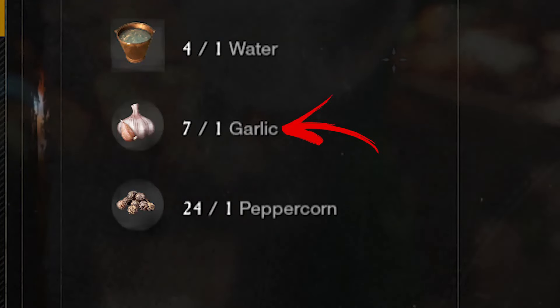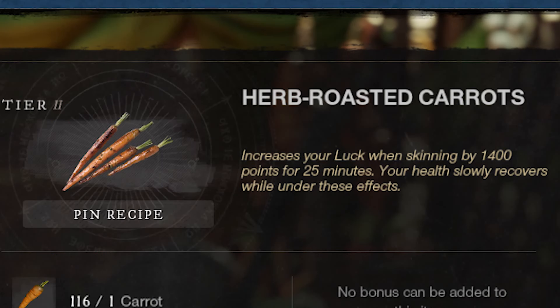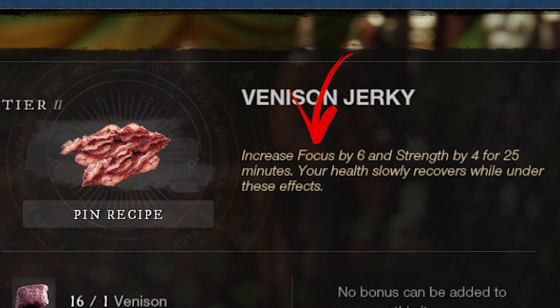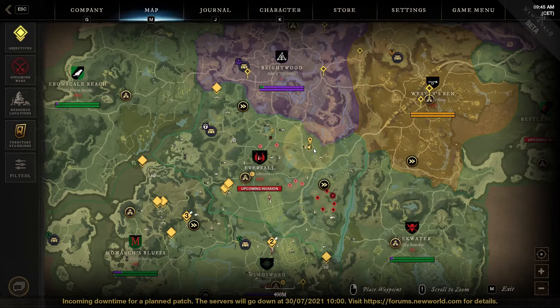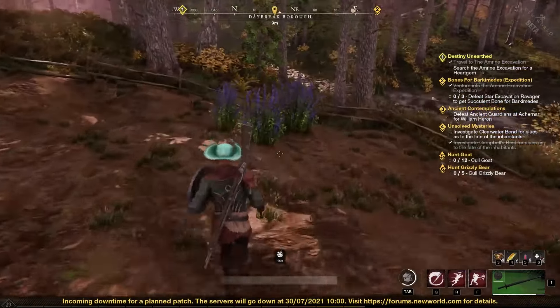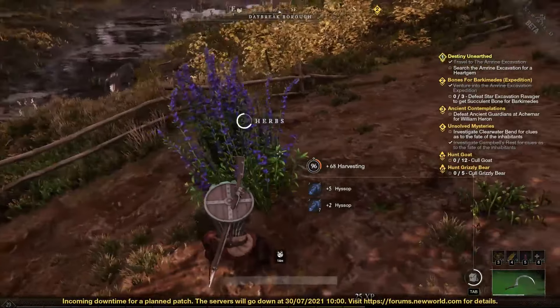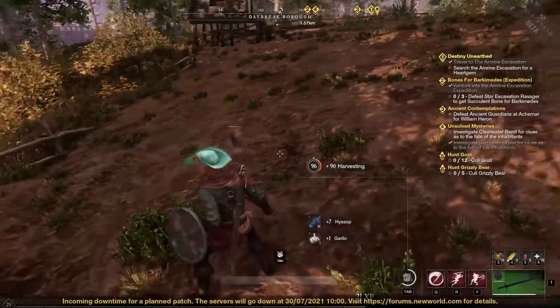Garlic is a rare cooking ingredient, mainly used in recipes that will increase luck while skinning, but also can be used to temporarily increase your stats like strength and dexterity over focus and strength. This ingredient can be exclusively found in the Everfall region by finding and harvesting purple plants called herbs. There are five main locations where to find this plant in the region.